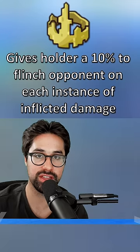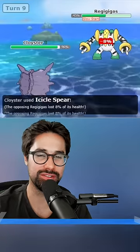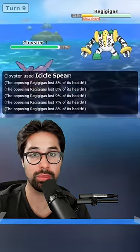Every single one of the 5 hits of each of these moves applies the 10% chance to flinch with King's Rock. If a Pokemon with Skill Link uses a move that hits 5 times, your 10% chance to flinch goes up to almost 40%.